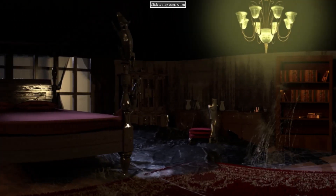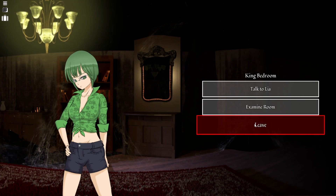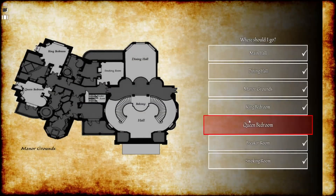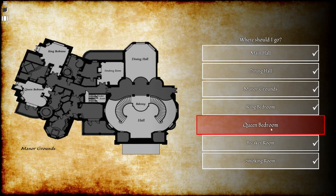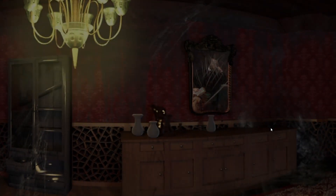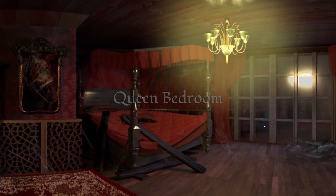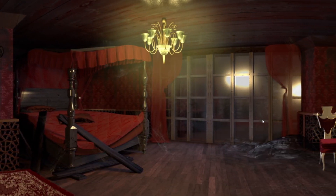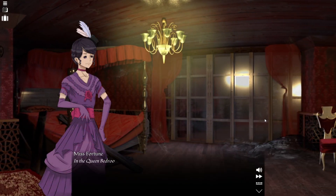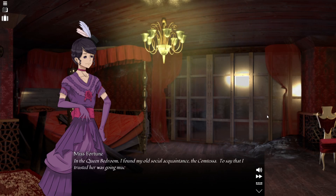Alright, let's leave the room. Where shall we go now? I guess the only other place is the queen bedroom, which What's-Her-Face should be in — because we haven't seen her. There she is. Queen bedroom — I found my old social acquaintance, the Contessa. To say that I trusted her was coming much too strongly. But I had certainly known her longer than anyone else here, and I knew her to have an ear for gossip and an eye for detail. If there was anyone who could tell me a little more about the past drama, it was her.